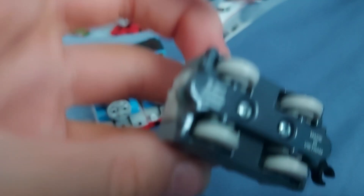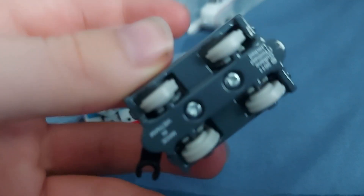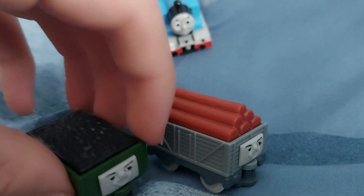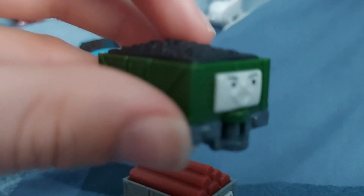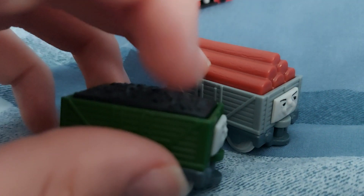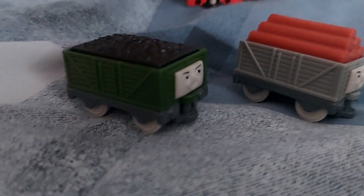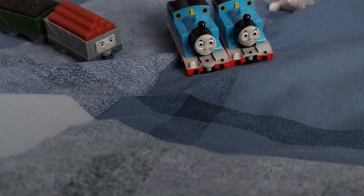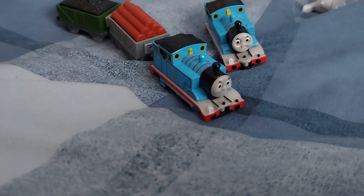Now we finally get to the Troublesome Trucks. This one is more accurate to the show, however the load doesn't come off — it's understandable, I guess. The only way to remove them is to unscrew them, but these are triangle screws and I don't have any triangle screws, so yeah. The other truck has the same face but a different load and a different coat of paint. Some people think this is odd and think they should be the same color, however I disagree — when these were made they were owned by Hit Entertainment, and they still license it as Hit Entertainment despite the fact it was bought by Mattel. All in all, great model — I would give this line a million out of ten.